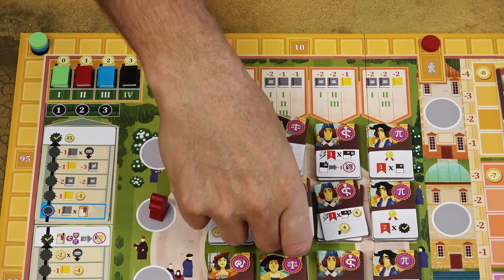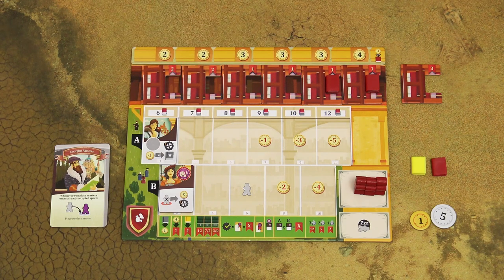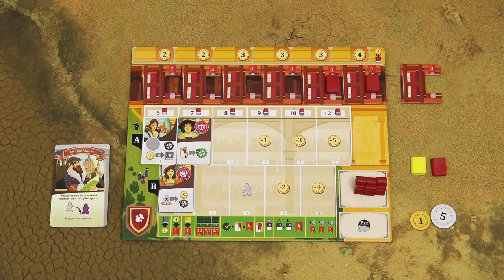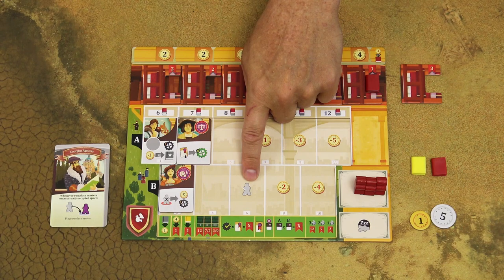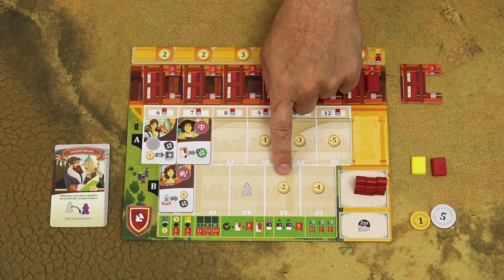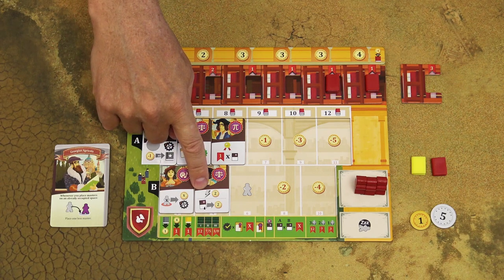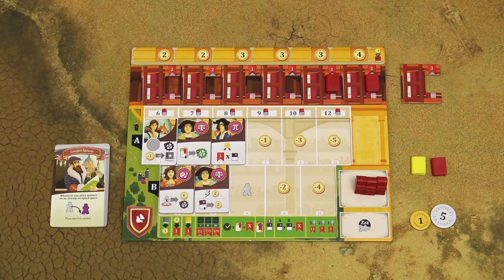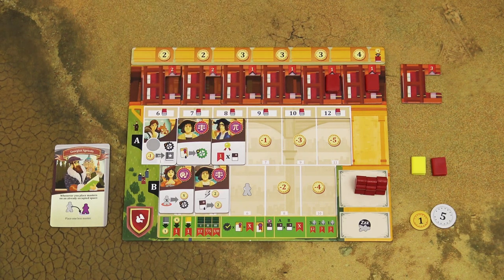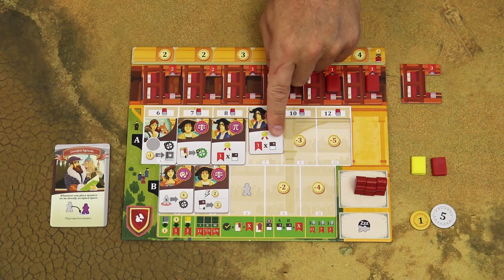If you place a tile in the A row, it increases the limit of your storage. If you would recruit the sixth student, you can get an additional master. To recruit students to additional lecture halls, you must also pay the indicated costs. Most students have permanent ongoing effects. Effects with the flash symbol are immediate effects taken right after hiring the student, and some effects are endgame bonuses — full explanations are in the rulebook. You may never hire the same student twice.